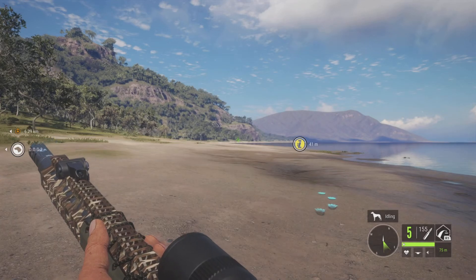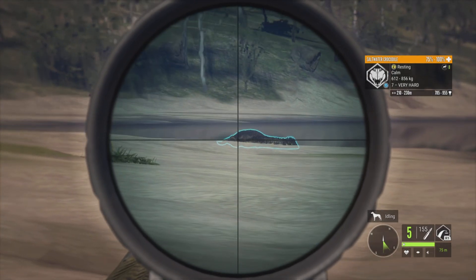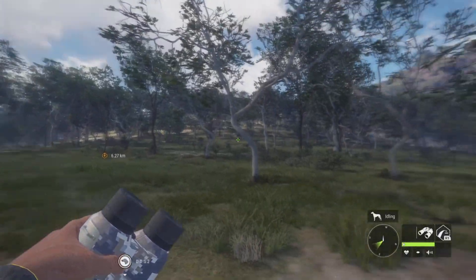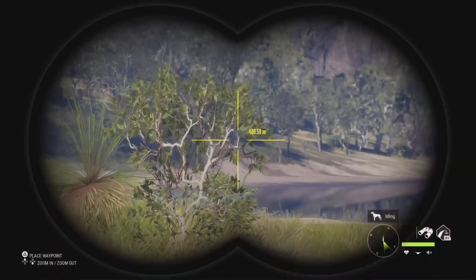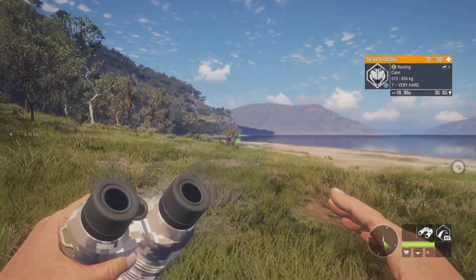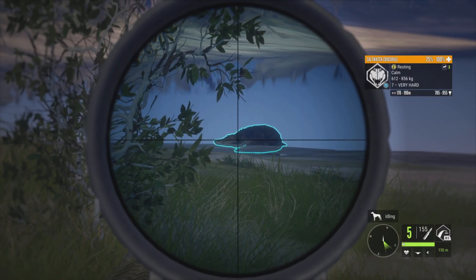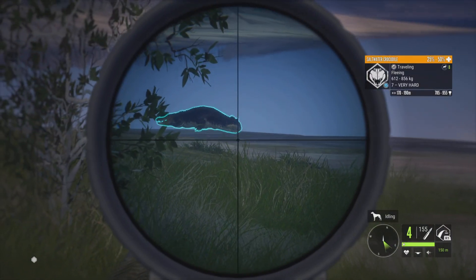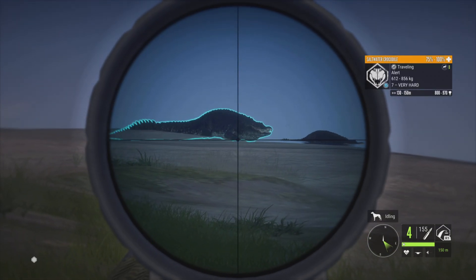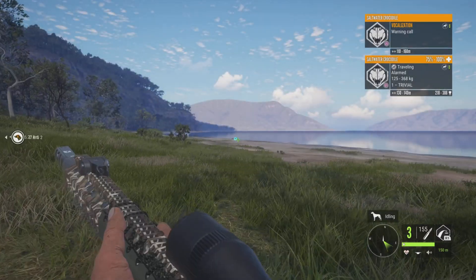I can see a level seven — yes, right there, two of them. Let's get up higher and get a neck shot. If you're out here in late afternoon or evening, watch the edge of the woods because that's where all the banteng congregate — there's usually a pile of them all the way down the coast. If you really want to stack cash fast, set it to late afternoon and hunt crocs and banteng at the same time; there just won't be as many crocs. We got the neck shot — double neck shot on the level sevens, awesome.